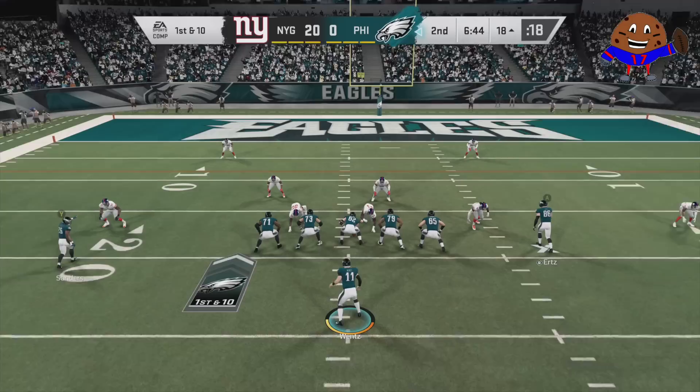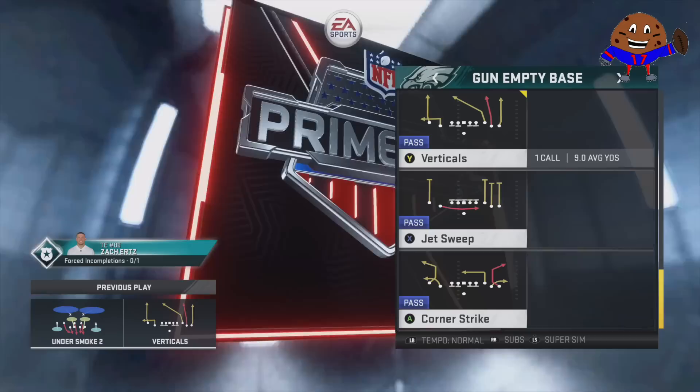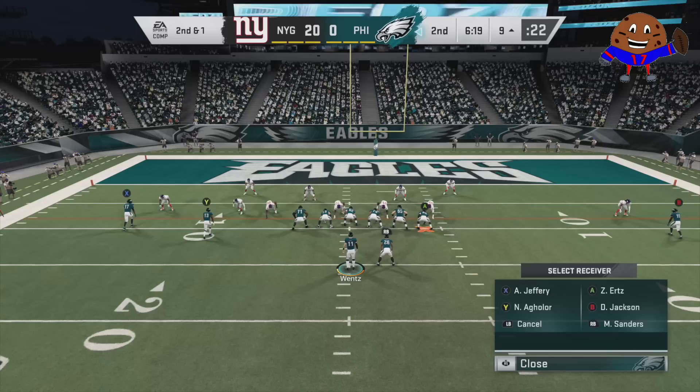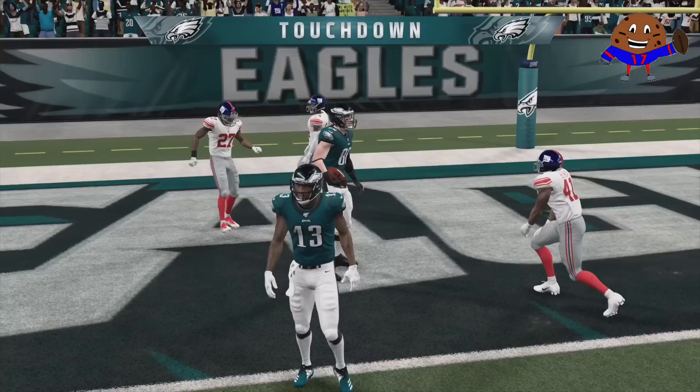Zach Ertz's ability was maybe my favorite I tried out, and it's not easy to get any of these players in the zone. Because if it was easy to activate everyone's X-Factor abilities all at once, then it would be complete madness — you'd have Jalen Ramsey shutting someone down, Melvin Gordon hurdling someone, and Tom Brady with Pro Reads all at the same time. You can't have that. It has to be earned. It has to feel cool when you get in the zone. So now that Zach Ertz is in the zone, obviously we want to give him the ball and let him make that catch.